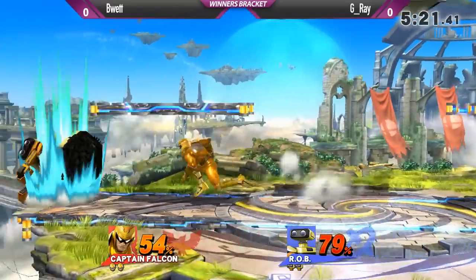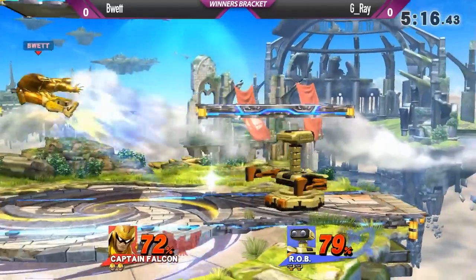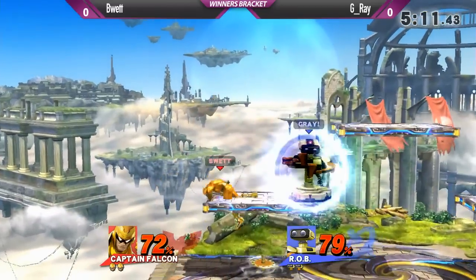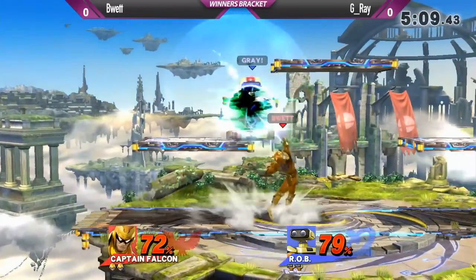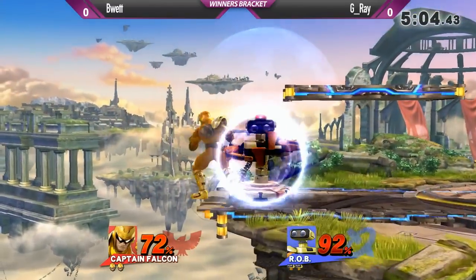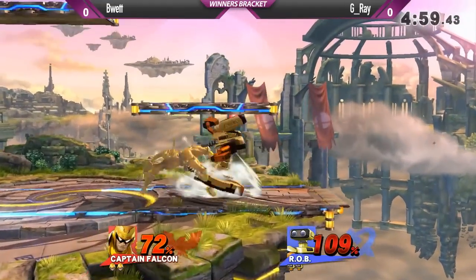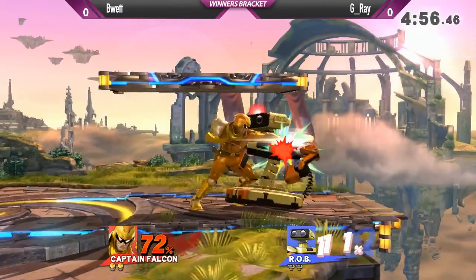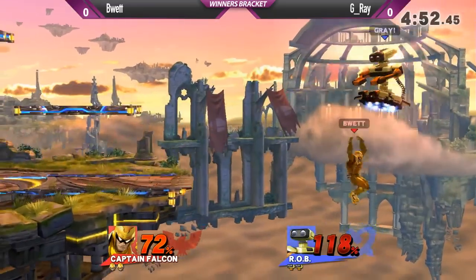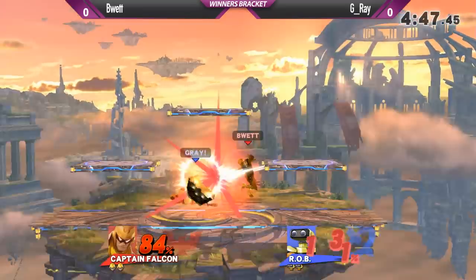Down tilt — get out of there. G-Ray is doing pretty good right now, got pretty good stage control, forcing V-Wet off to the left and right. Nice glide toss. They're all going for the hardest reads. Like we were saying earlier, smashes is when the footsies end. You're supposed to do as much as you can without going into a smash because they're so easily punished.